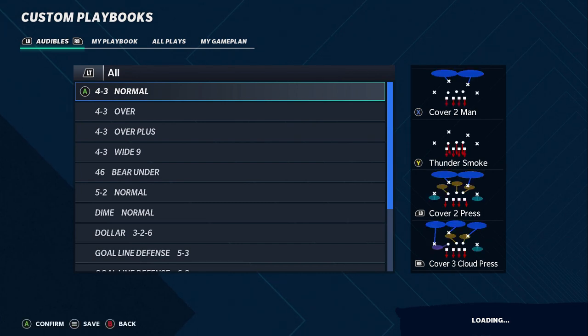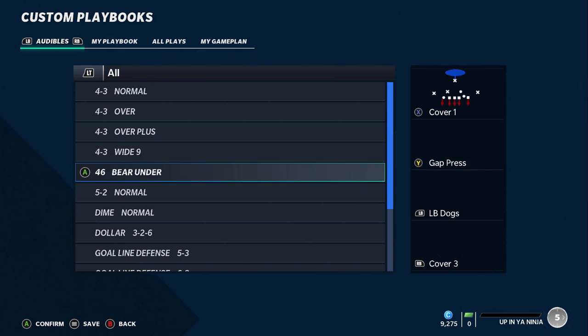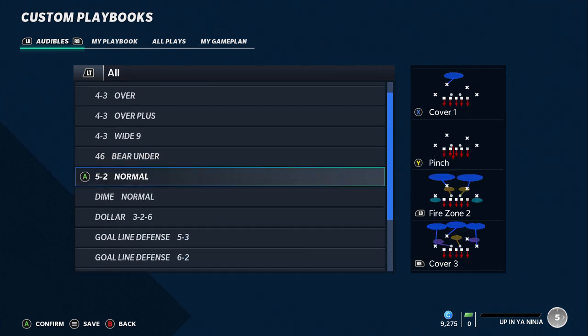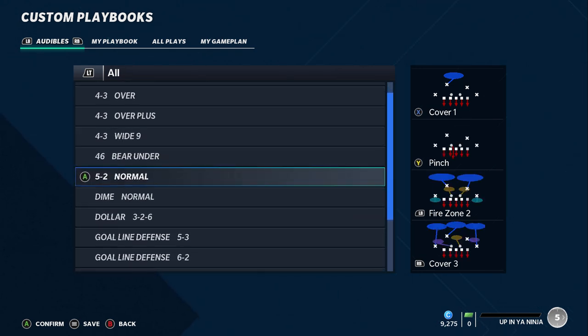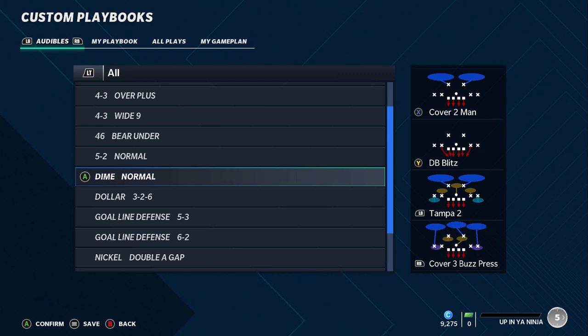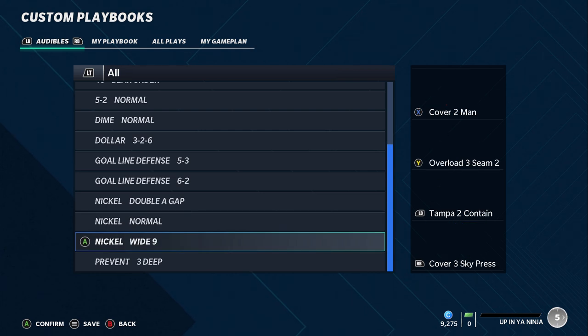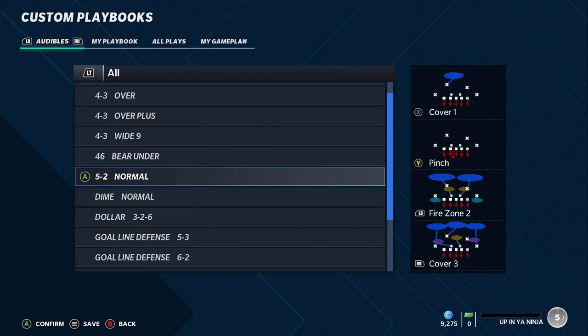Next up we have the 49ers — sneakily one of my favorites last year. They have a four-three base with the wide nine, one of my favorite formations. It looks like they added the 4-6 bear and the 5-2 normal this year, which weren't in it before. Having those three beefy run-stopping formations is a really solid set. Then in the pass defense you have dime normal and dollar three-two-six. They lack a little after those two pass defense formations, but they have all the run-stop info you need plus a decent pass defense.